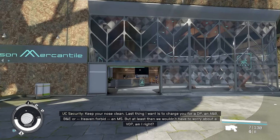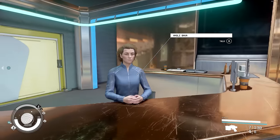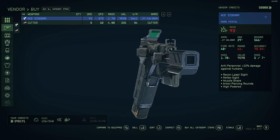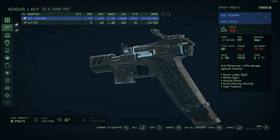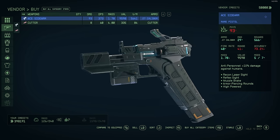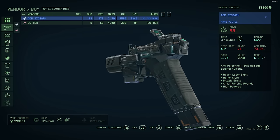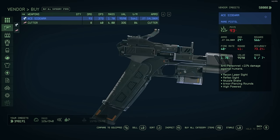The first and easiest unique weapon you're going to find is in New Atlantis at Jemisin Mercantile at the spaceport. This weapon already has the high powered mod as well as armor piercing rounds, so it's a really good weapon to pick up early on since ammo is very plentiful. I usually use this for New Game Plus runs as well, as it's a pretty good weapon against easy enemies.